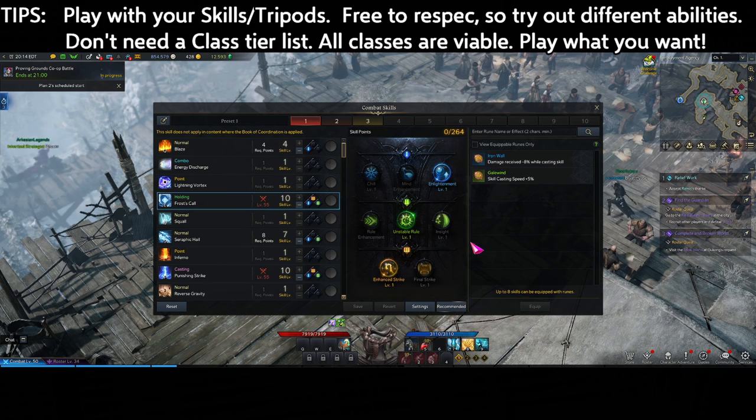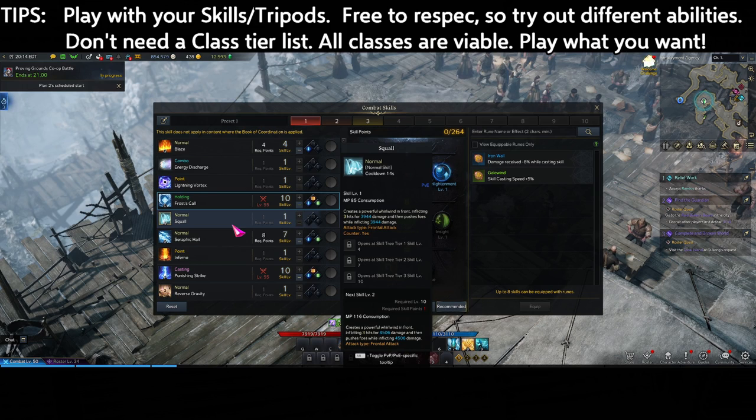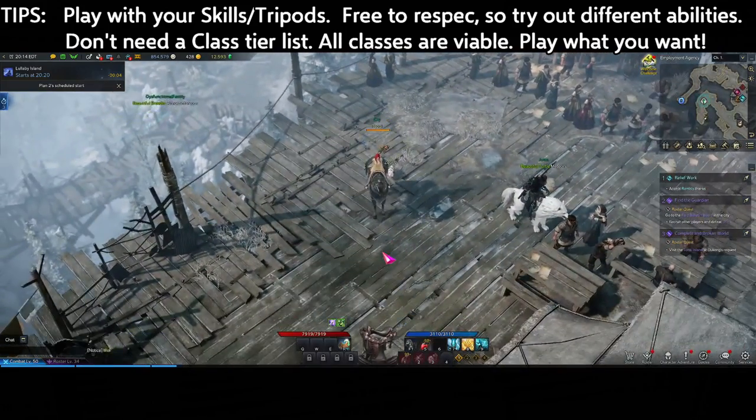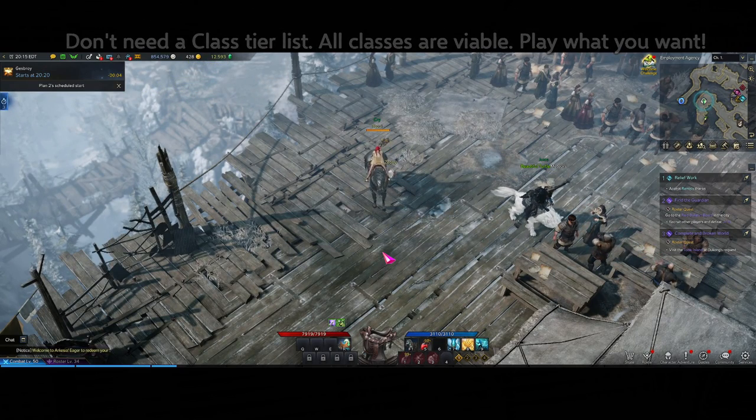Speaking of abilities, each class has their own unique abilities, but there are no bad classes. Just pick the one you enjoy playing rather than what is considered powerful. Don't worry about tier lists for different classes — they're all viable, so pick the one you enjoy instead of being forced to play something you hate.